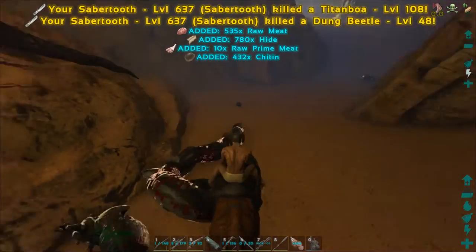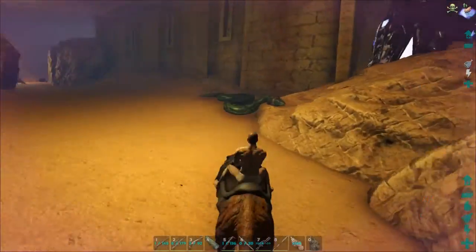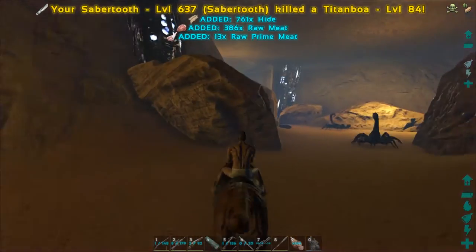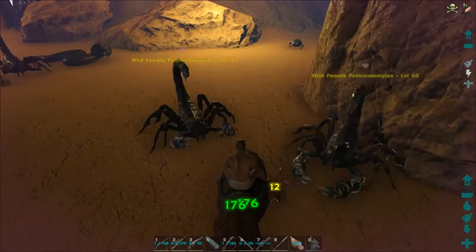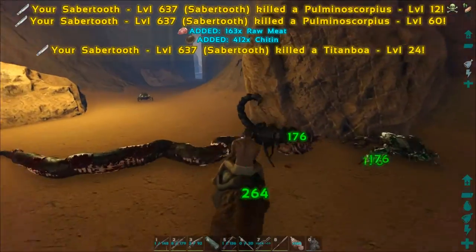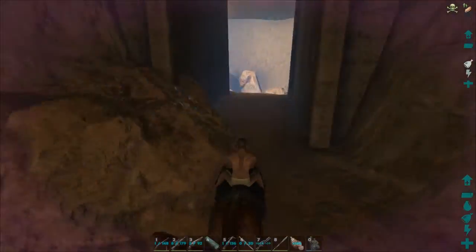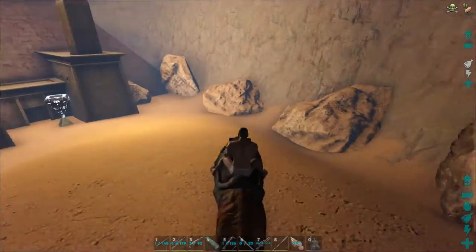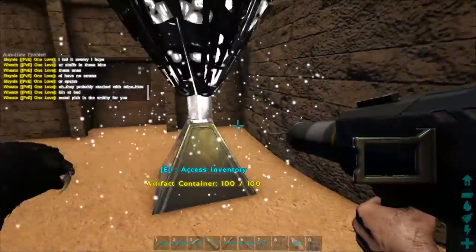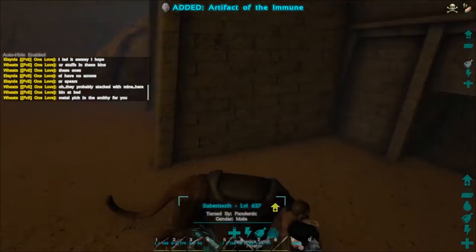Maybe what we should do is kind of just keep moving — we don't have to kill everything. Oh okay, we have a little building, some weird glowy wall. So this was the all-the-way-right path, all the way to the right, and oh — there's a door to another room. What do we got? Did we just get lucky and pick the right one the first try? Beautiful! All right, we got our artifact!